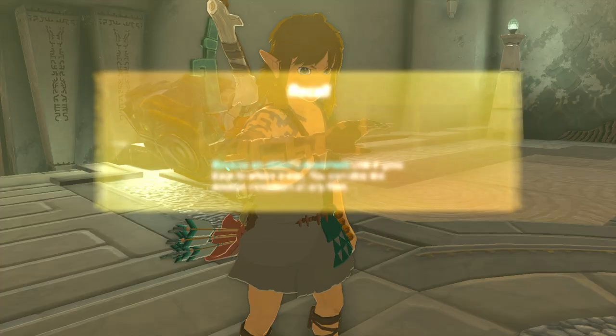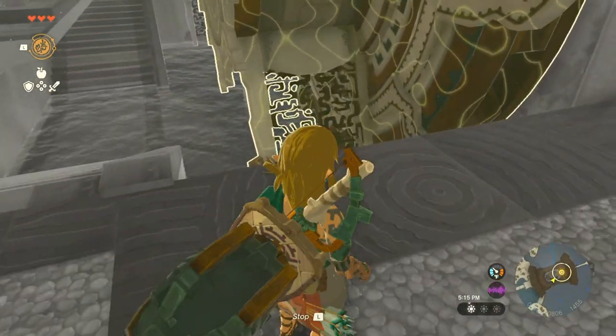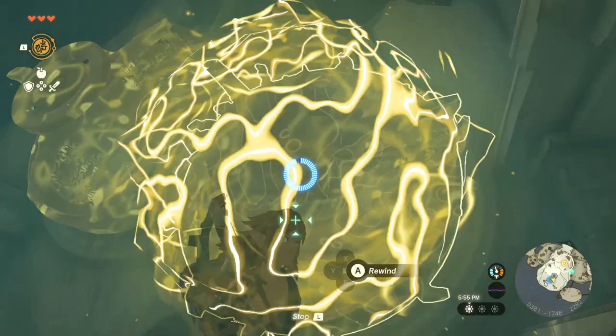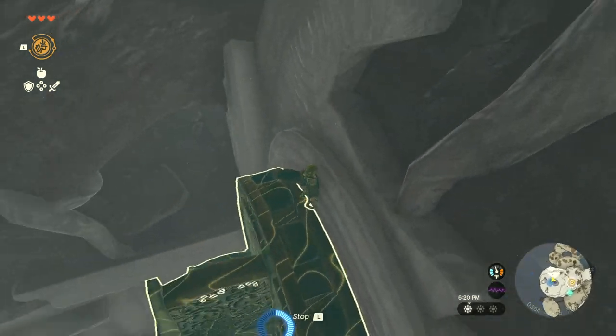Afterward, head back to the Temple of Time and that will give you the Recall ability. Now use Recall on this moving gear on the right, and then use Recall on this gear in the middle to go to the door. After that, you'll want to teleport back to the Rin of Awakening and then use Recall on this gear and on the next gear as well.